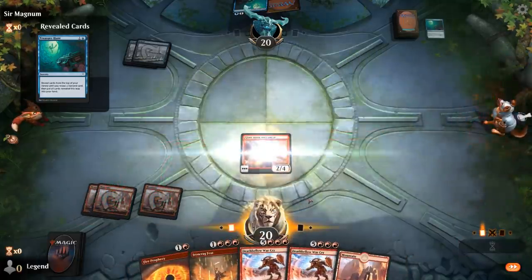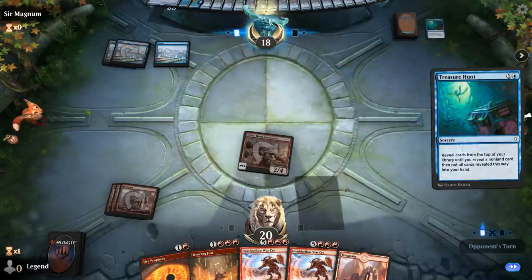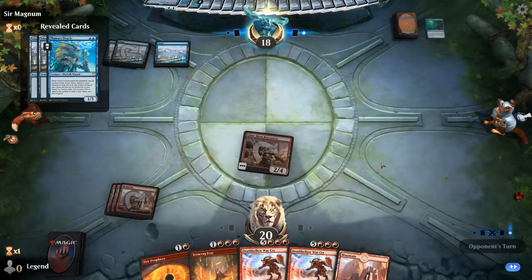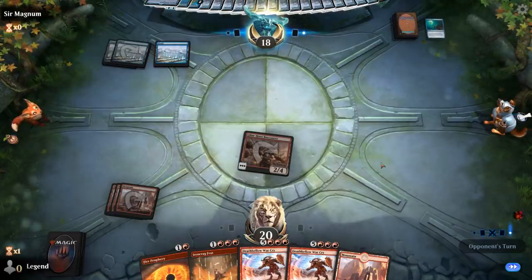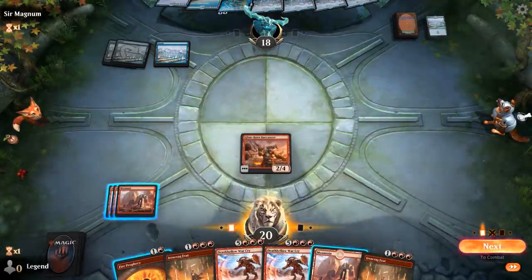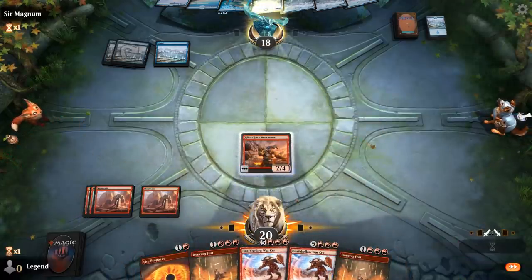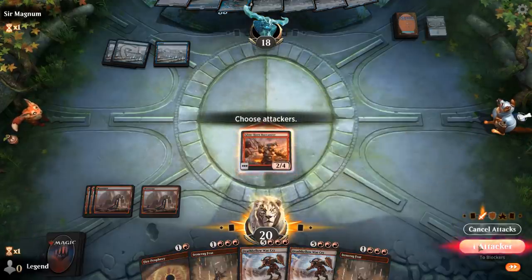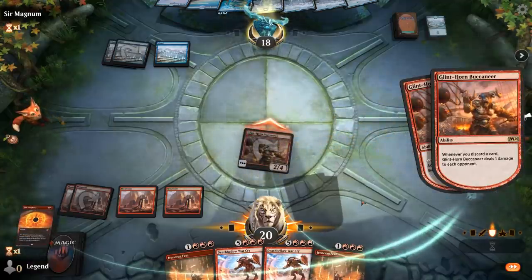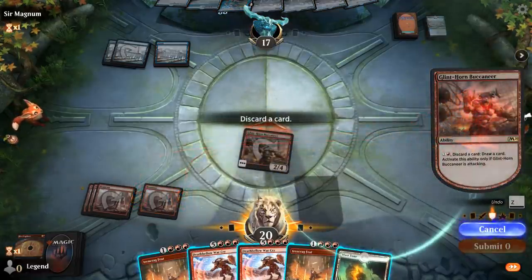We play Buccaneer and hit for two. Next turn we can discard two cards including Warcry and Fire Prophecy. Opponent hits Thassa's Oracle — not their ideal draw; they'd much prefer finding Oracle as their last card to win on turn four, so that's not going to happen here. That means we've got enough time to assemble the combo. We can't really use Feat alongside Buccaneer's ability since we need to be attacking — so we attack. We draw a land instead of a Drawbridge, and use Buccaneer again for the one extra damage.